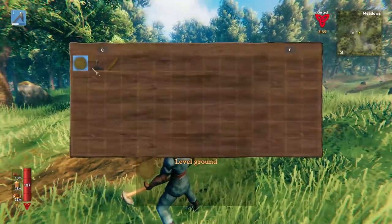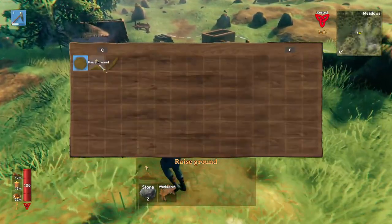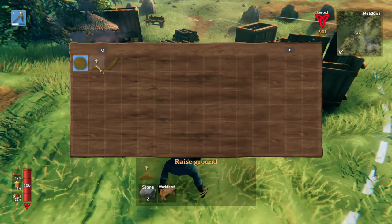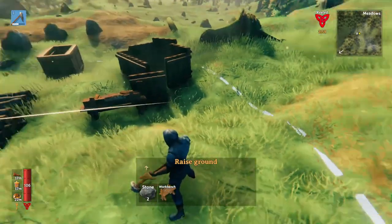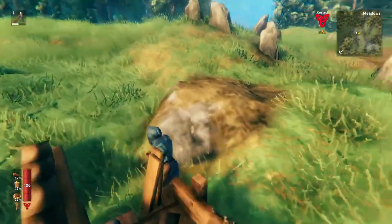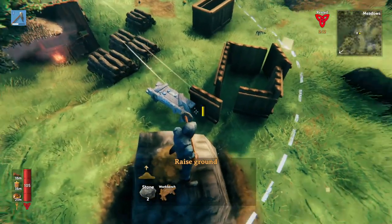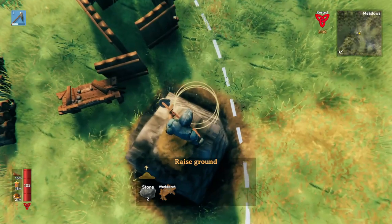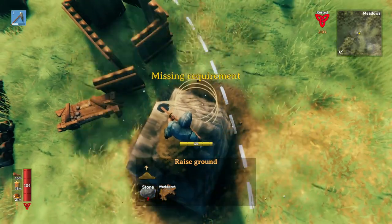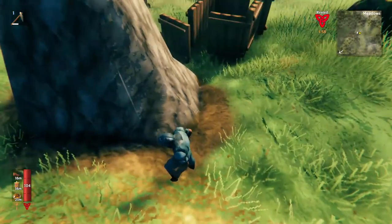Now, to use the raise ground feature, we'll have to go get some stone. To use raise ground, you have to be in the proximity of a workbench, unlike paving or level ground. The way this works is kind of tricky, because it will raise the ground and it has nothing to do with your feet — it just kind of raises it. Once you've gotten one high spot, you can reduce the amount of stone that you need by looking at the edge like this and then clicking raise ground. This is going to raise the ground more dramatically than if you're just doing it manually from the bottom — you'll use a lot more stone that way.